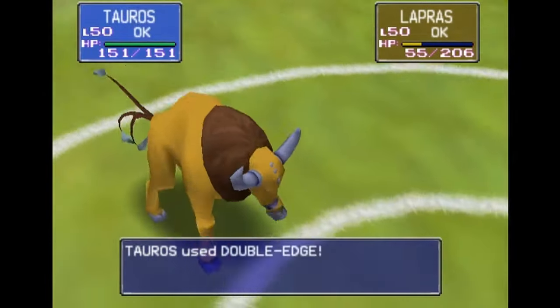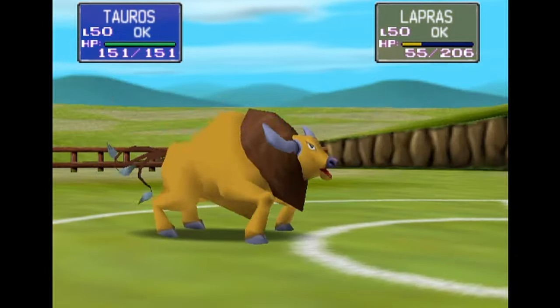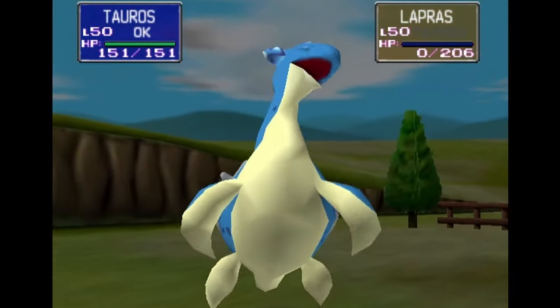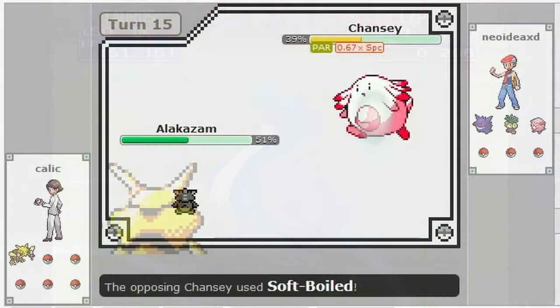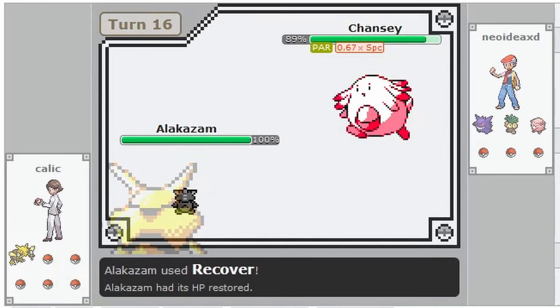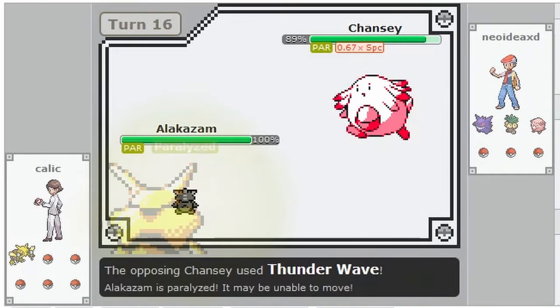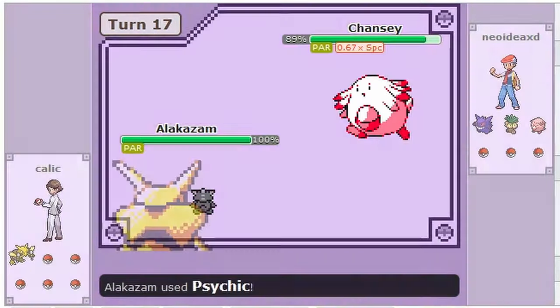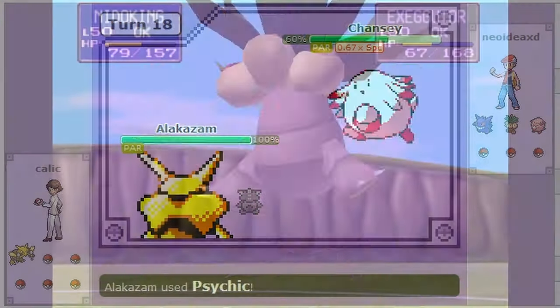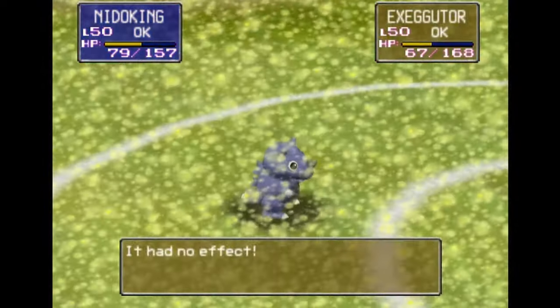Another difference is that Stadium changed how recoil moves work, so that you don't take recoil if the target was knocked out, which includes Substitute. In Red, Blue, and Yellow, Substitute does not block status moves, so if you are behind a Substitute you still get paralyzed by Thunder Wave. However, in Stadium, Substitute was changed so that it does block status moves.